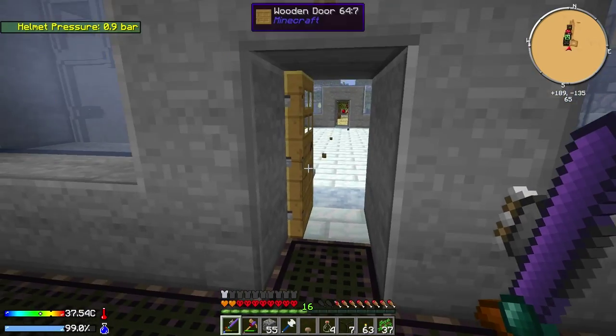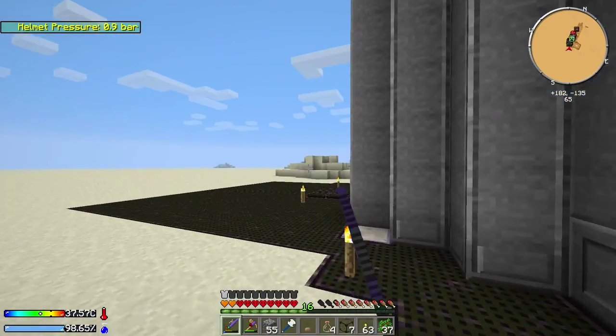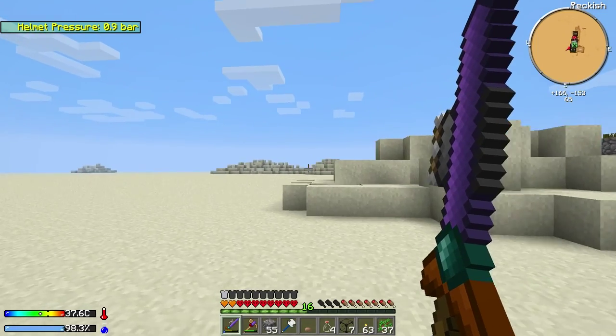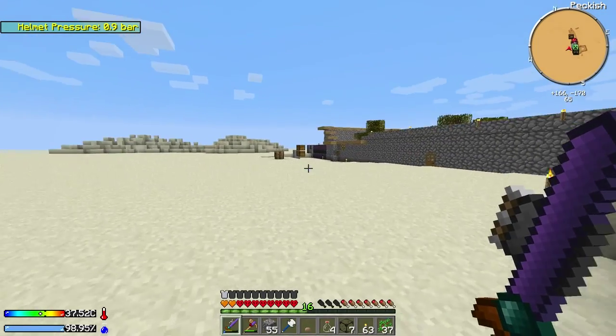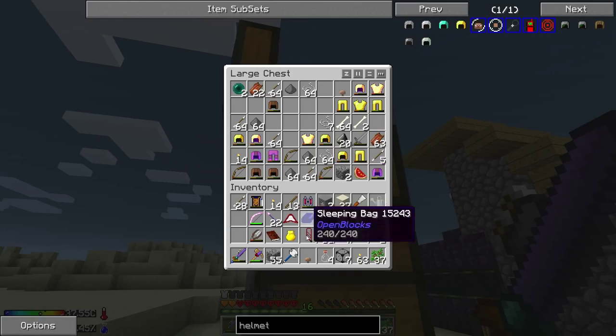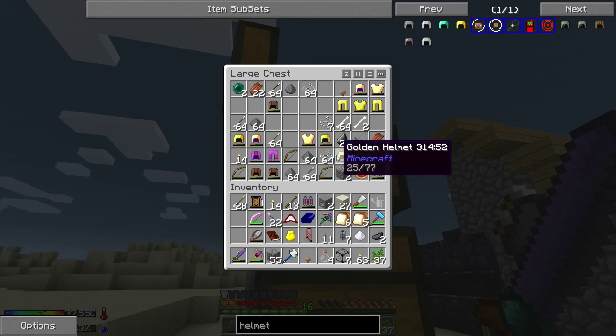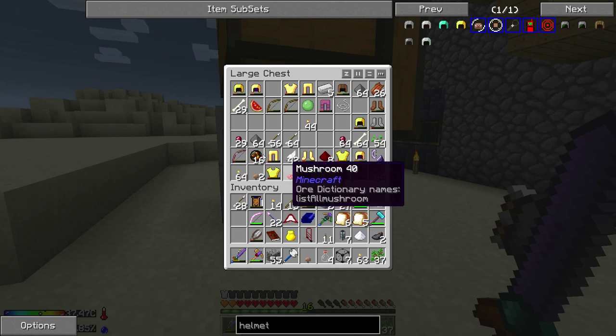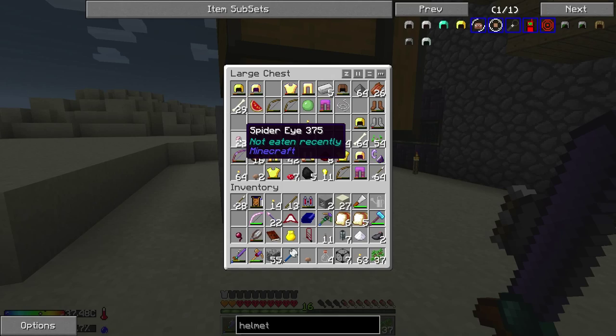I don't have any spider eyes, so let's head over to our old chests where we had our old mob spawner, and hopefully we've got some spider eyes in there. We do have loads of stuff in there still. Loads of gunpowder, loads of string as I said. Spider eyes - whoa yes, there's a lot of spider eye. Okay so now we can make the fermented one.